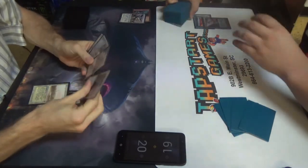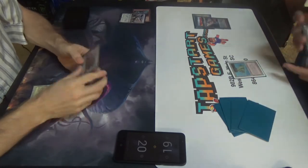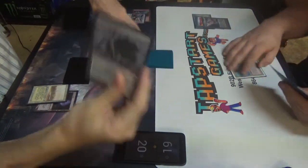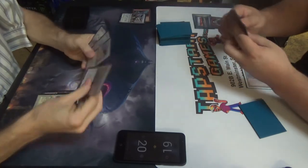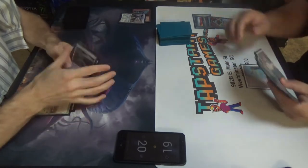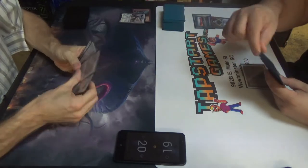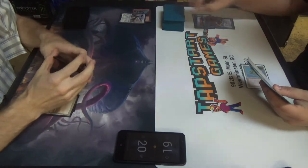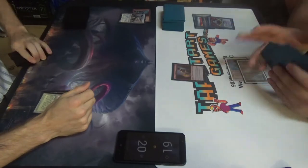I was supposed to do something else, but we're playing Speed Magic so whatever. In the end step I'm going to Brainstorm. Let's put back these two. It's weird how good this card is sometimes. Untap, keep draw. Play Gitaxian Probe. Play Young Pyromancer. Back on you.